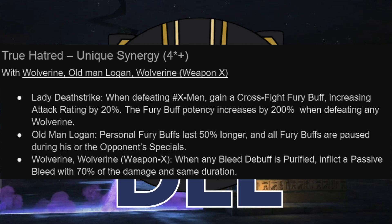Moving on to synergies with the various Wolverines: she gets a cross-fight fury buff when defeating X-Men, increasing attack rating by 20%. Again, this doesn't directly affect your ruptures — it's more for your hit damage. If you're defeating Wolverines specifically, that increases by 200%, so you get a 60% attack rating — really nice boost to hit damage. Old Man Logan with her on the team gets his furies to last longer and paused during specials. Really strong. And then the Wolverines themselves — not Laura, but the two Logans — gain the ability to apply passive bleeds when bleed debuffs are purified off the opponent. A really nice bonus — it's not quite as much damage, but it's better than not getting anything when those debuffs are purified.